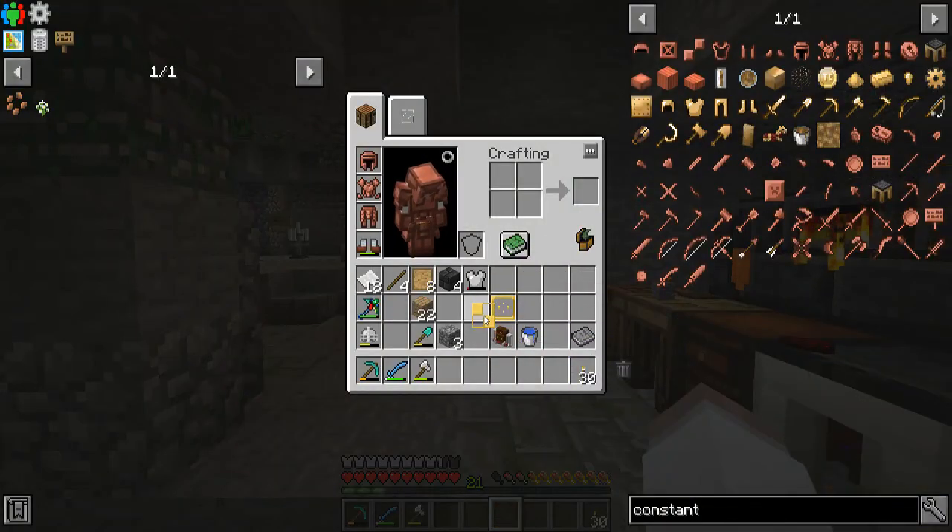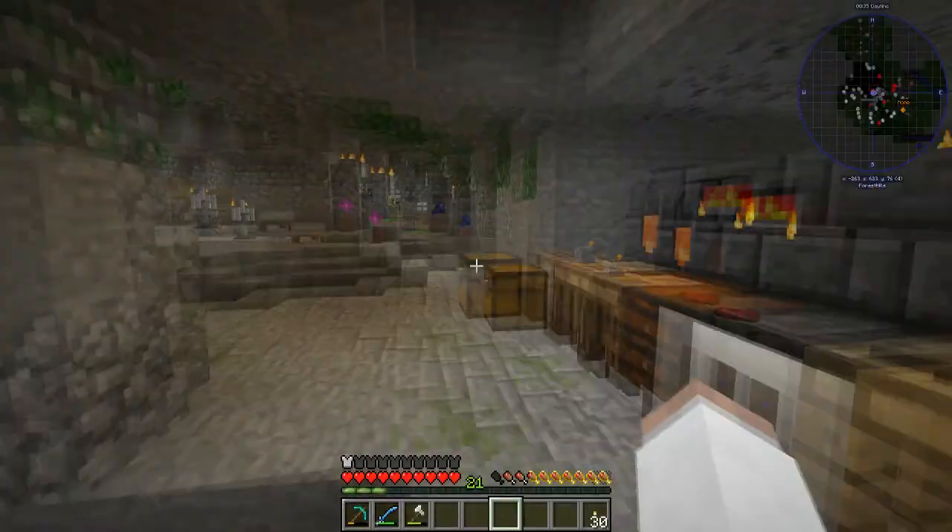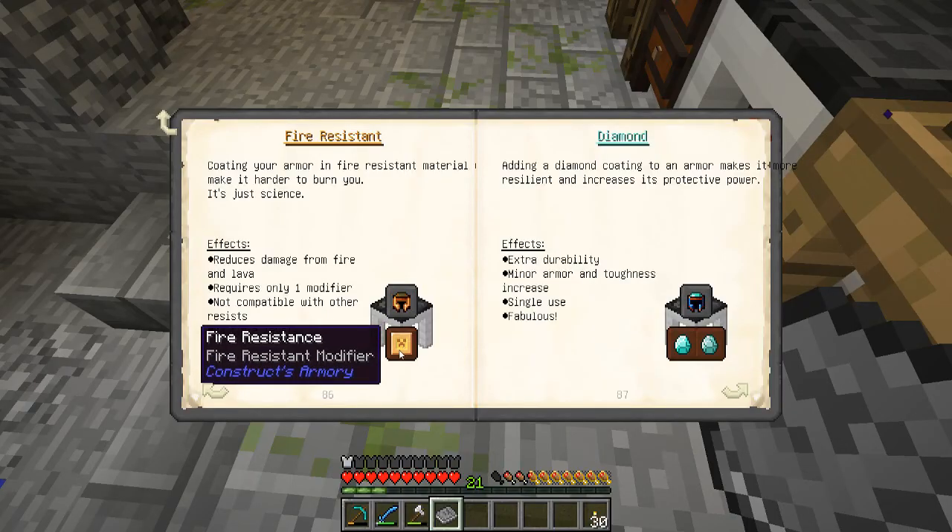Let's try it on — let's try on the fit here. Oh, that looks badass! Look like some samurai. All right, let's put some stuff on here now. Fire resistance is really important, so we're gonna need a fire resistant modifier.